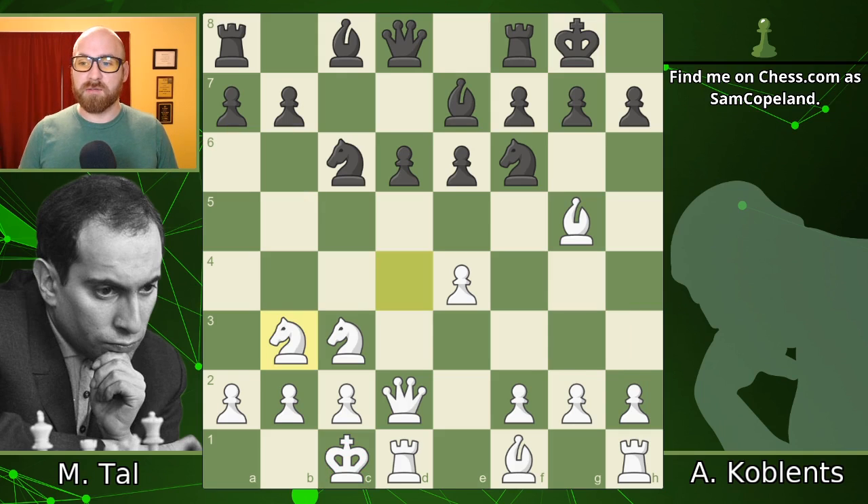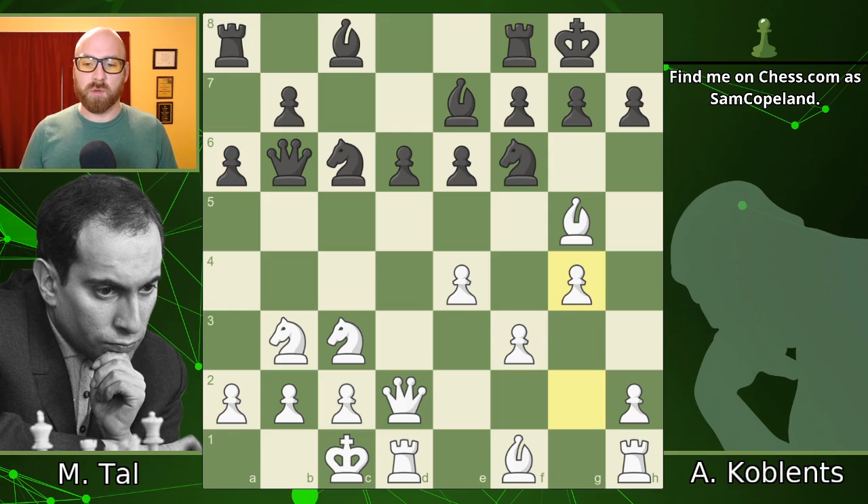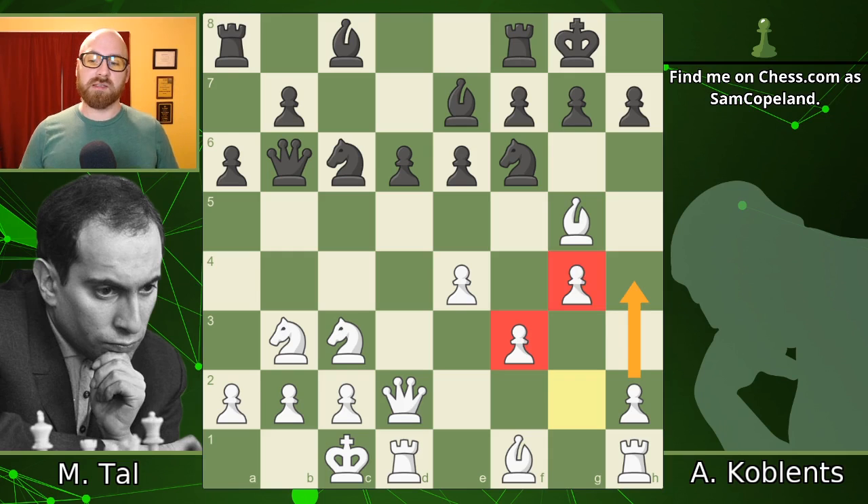We see that very quickly after Nb3, Qb6. This is all theory, although Qb6 seems odd to place the queen in front of the pawn. Pawn f3 and pawn g4 — f3 prepares g4 and is kind of an English attack setup from white, except that the bishop on g5 is in front of the pawn. Normally in the English attack the bishop is on e3, but this setup where the pawns race forward is typical of some of the most aggressive English attack lines.